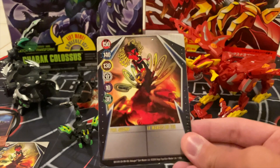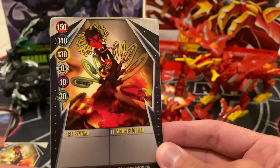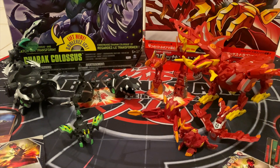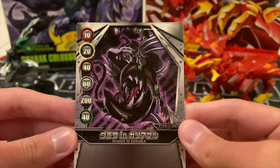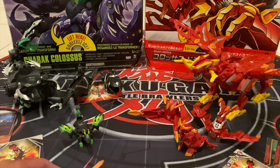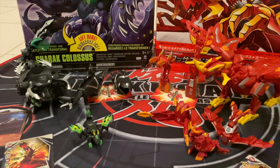The gate card that comes with Dragnoid Colossus is called Fire Swamp — silver, with 150 for Pyrus, 140 for Aquos, 130 for Subterra, 0 for Haos, 10 for Darkus, and 30 for Ventus. Quite surprisingly, Darak Colossus also comes with the same gate card. I'm lucky enough to also have the Japanese version of Darak Colossus, which is way more useful, as those Japanese gate cards don't come in these standard packs.